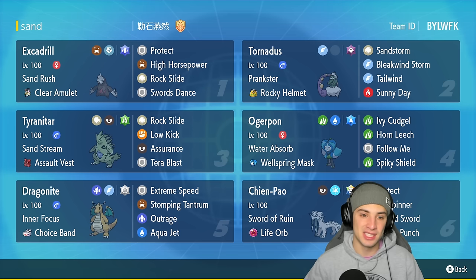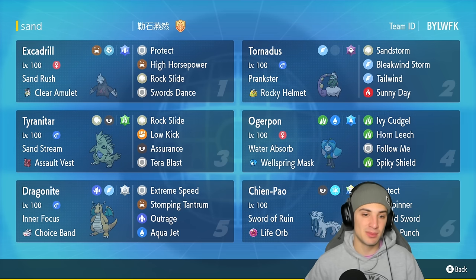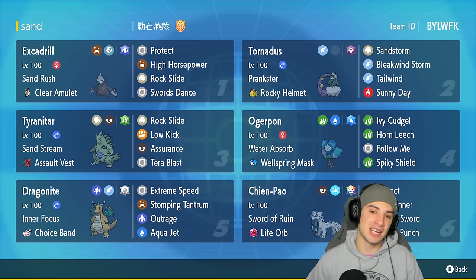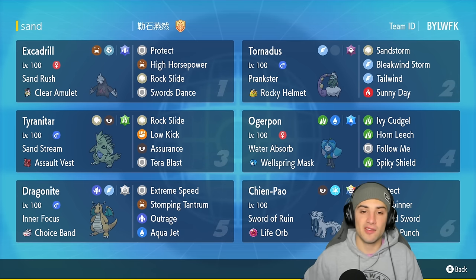Excadrill is making its return from the Indigo Disc DLC and can pair up with Tyranitar really well due to its ability Sand Rush — it's going to double speed in the sandstorm, outspeeding most Pokémon. Paired with a high physical attack set, it's got Clear Amulet as item, Protect, High Horsepower, Rock Slide, and Swords Dance.